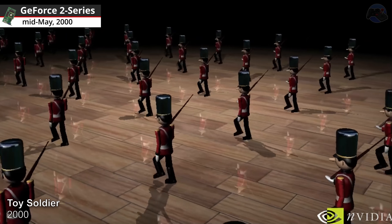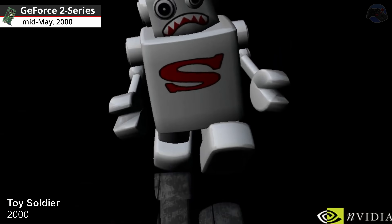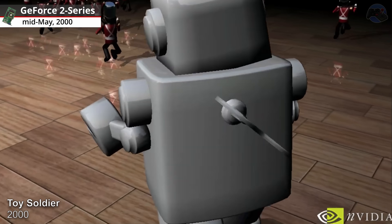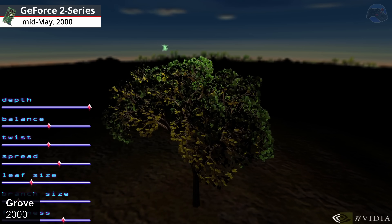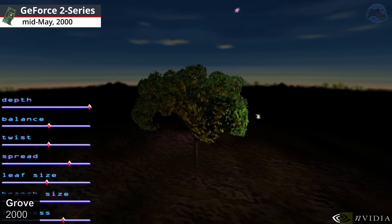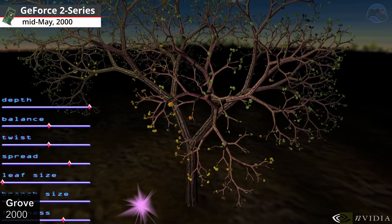Toy Soldier, 2000. 50 Toy Soldiers march and cast real-time shadows and reflections in this demo. Groove, 2000. Groove featured multiple trees and unlimited lighting sources to showcase the transformation and lighting abilities of the current generation of GeForce GPUs.